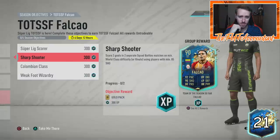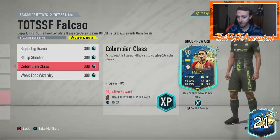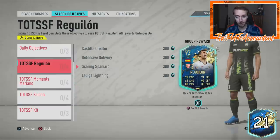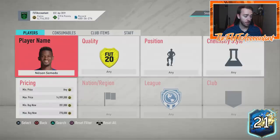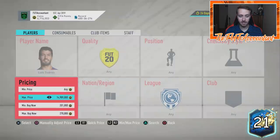Falcao is a big card for a lot of people. You have six days to do this — mostly through Squad Battles but you do need some Rivals wins. It's a pretty fun looking card if you're a Galatasaray fan; I'm gonna do a little Colombia squad with maybe a James Rodriguez special card. Falcao looks kind of beastly — not the best but kind of beastly, maybe SBC fodder if you want. I'd strongly encourage you guys to do Reguilon and Mariano if you got the time.